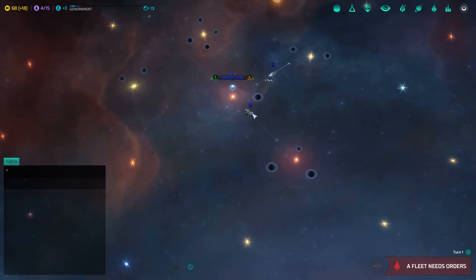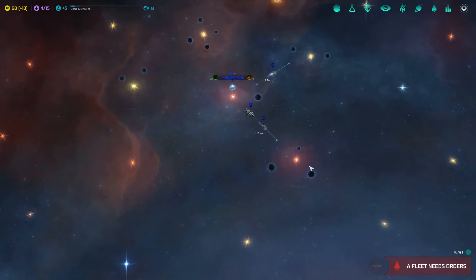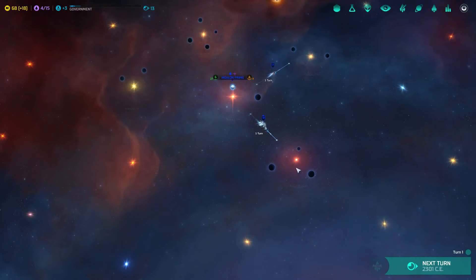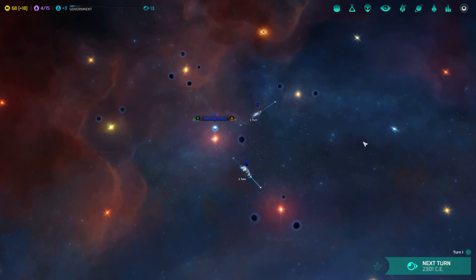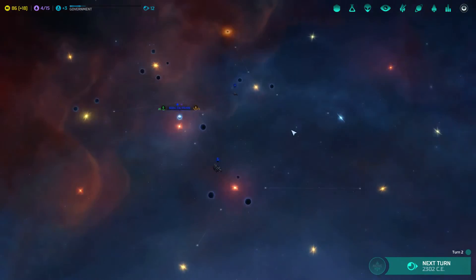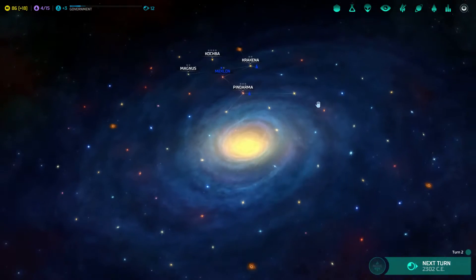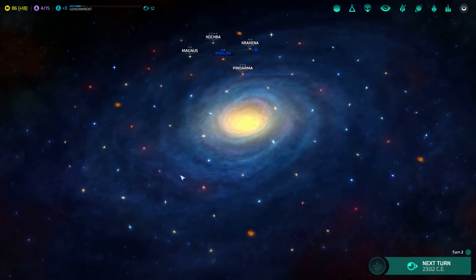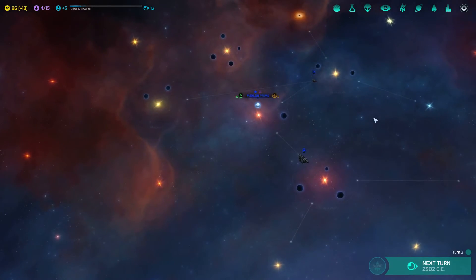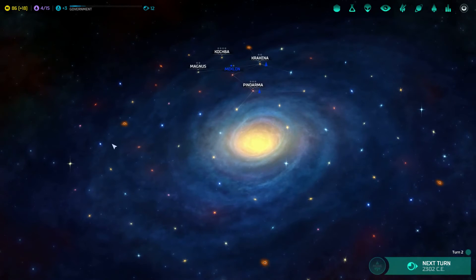Let's get the scout up there. Scouts are a tiny bit faster than the other ships, which is why I'm keeping them separate. We can see that these two systems connect to various other systems. In fact, there's a wormhole quite near to us as well. The exit point — on a large map there are four wormholes, so it could be in several places. That could be a benefit to us, or a problem depending on who happens to be at the end of one of these wormholes.